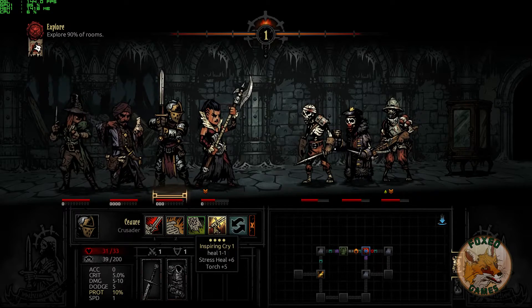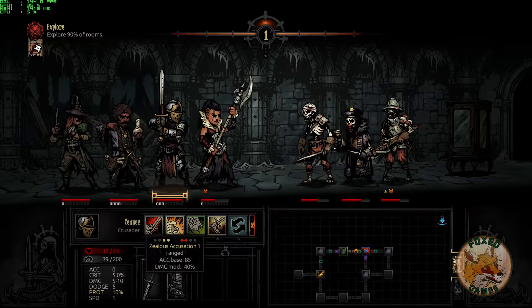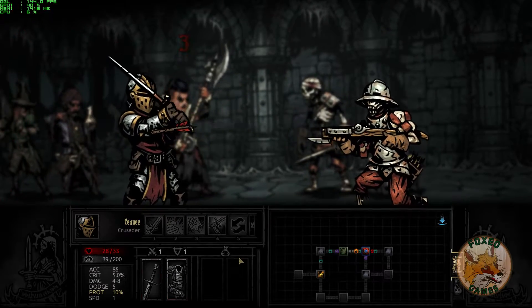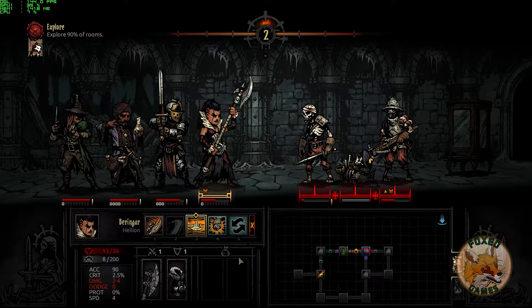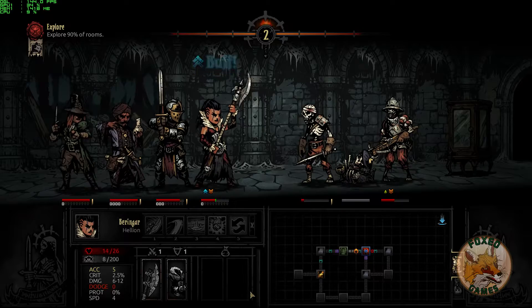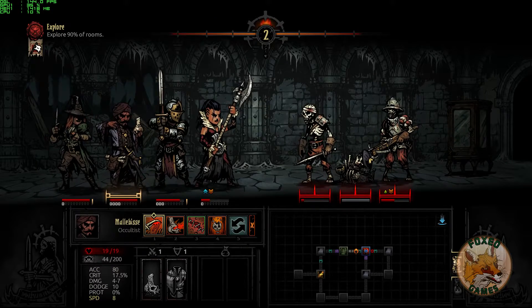The knight also has a buff to himself — battle heal, inspiring cry to heal stress, and plus torch. You need torchlight otherwise you get more stress. When you kill some enemies they drop a corpse, and the corpse can actually block your melee characters from attacking enemies behind it. You have to destroy the corpses using special abilities, or you can attack them directly. The good news is corpses don't attack back — at least they haven't yet.